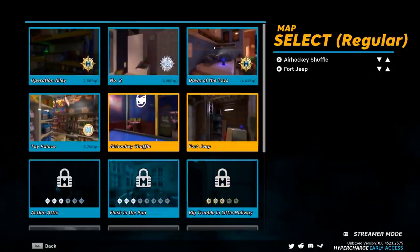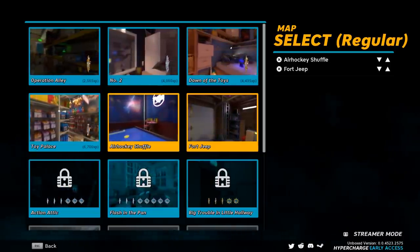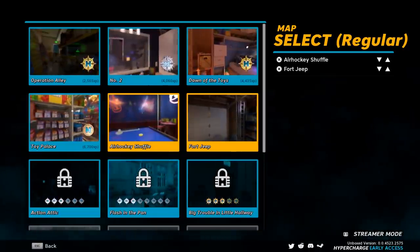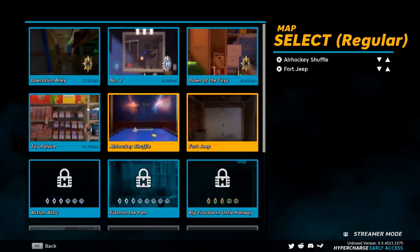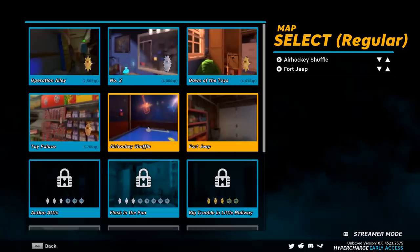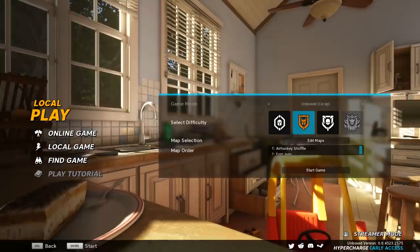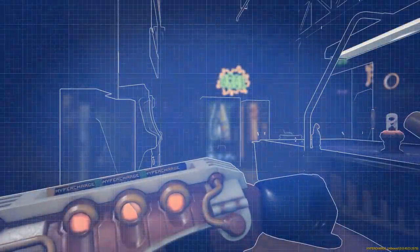When we left off last episode, we had completed level number two which was the bathroom, and we completed Toy Palace by the skin of our teeth. It was a close battle but somehow we managed to pull it off. We're gonna jump into Air Hockey Shuffle, which looks to be some kind of arcade, and then we're gonna go to Fort Jeep which looks to be some kind of garage. Hopefully it's not too hard because this game is getting pretty difficult.